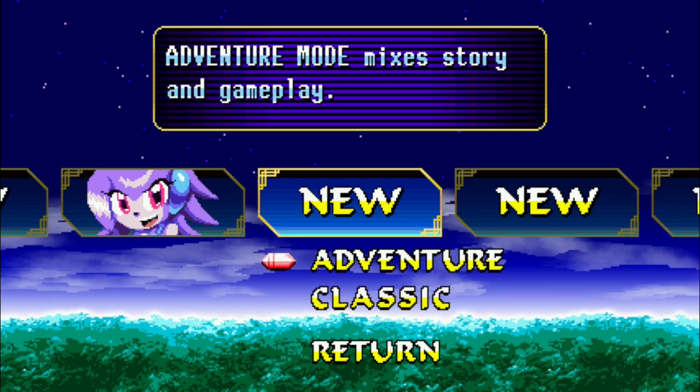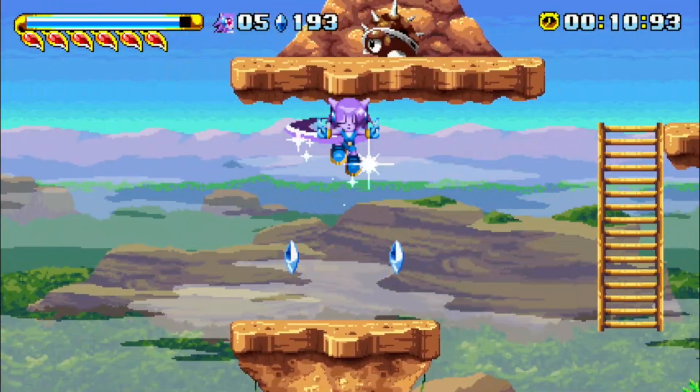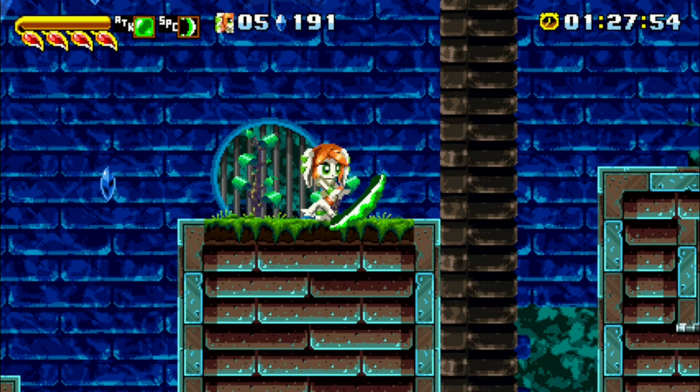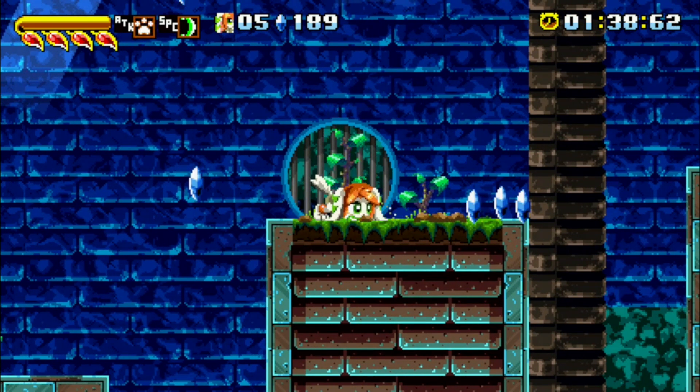There are two different game modes: Adventure and Classic. Adventure mode is basically story mode — after each stage, cutscenes play out. Classic mode is a mode without story elements, except for in-stage dialogues. It seems the stages are in a different order depending on the mode or character chosen.